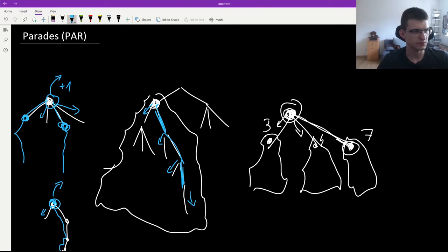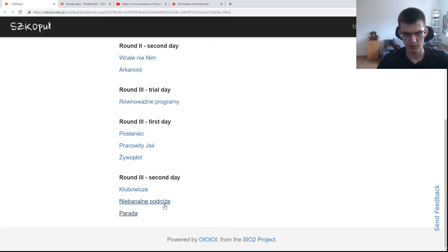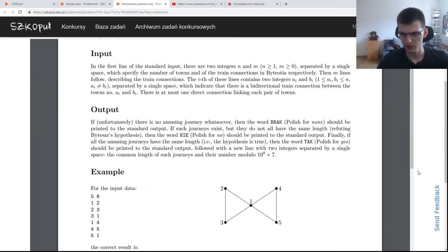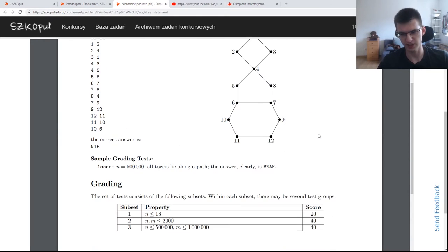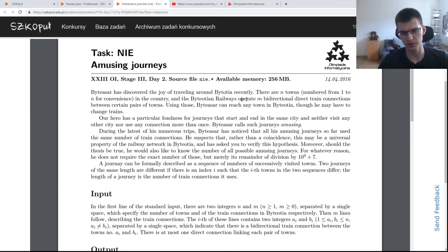The next problem will be NIE, which is 'Amusing Journeys.' In this problem we are asked to count simple cycles of some size, assuming that all cycles in a graph have the same size. Here we need a very important observation about how graphs look such that all cycles would have the same size — those are very specific graphs.